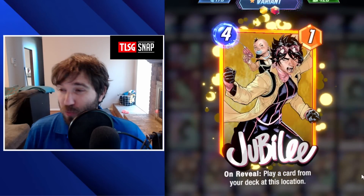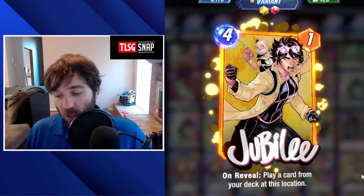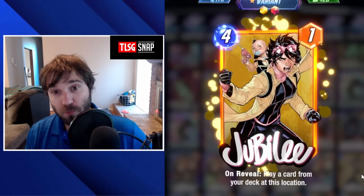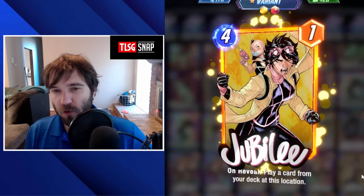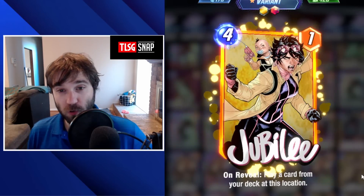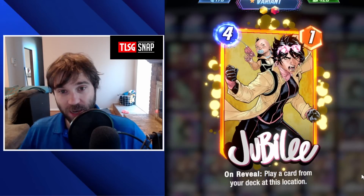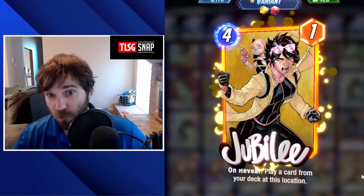We have Jubilee. Jubilee is going to be fantastic at being played there. Normally at 4-cost, unless your deck is really stacked or you have a big payoff, it's hard to justify dropping her at 1 power. But here you're going to use that 4 energy, get the payoff of drawing an additional card from your deck, she gets destroyed, and then you get 2 extra energy back next turn. So really she's a deck-thinning card that pulls cards from your deck for effectively 2 energy.